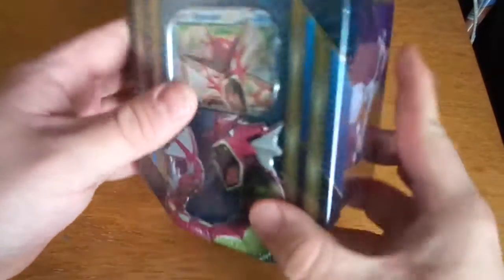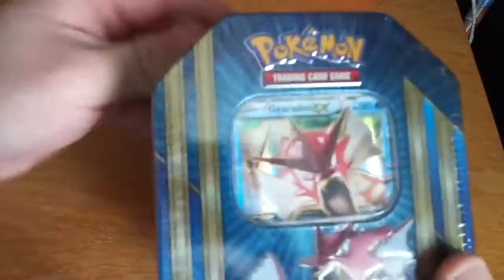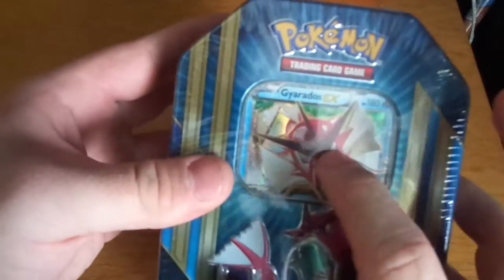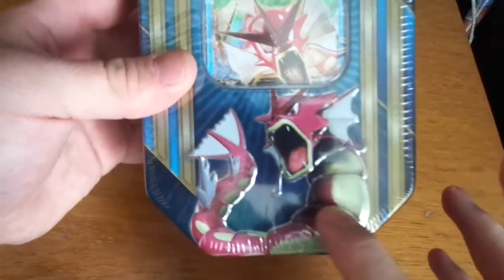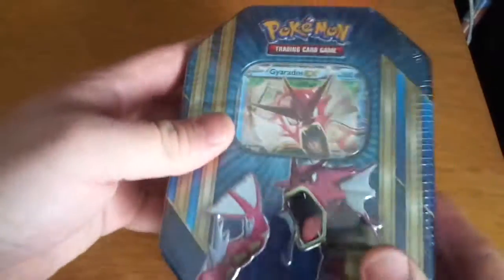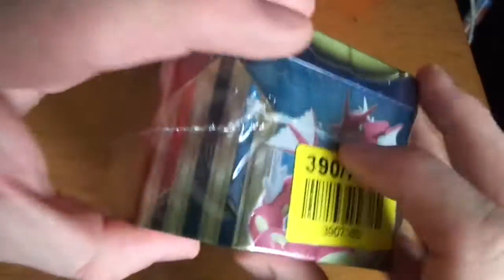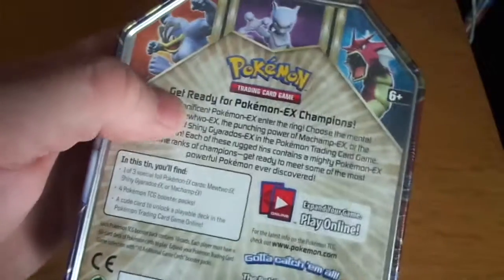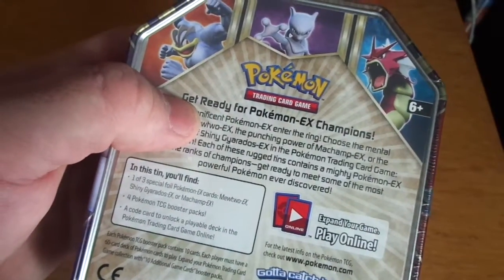Hey YouTube, here's another opening. This time it's the shiny red Gyarados EX box tin. We have the front, the EX card, and shiny red Gyarados, the Pokemon sign, Mewtwo, red Gyarados, Machamp, and on the back, same again. Get ready for Pokemon EX Champions.